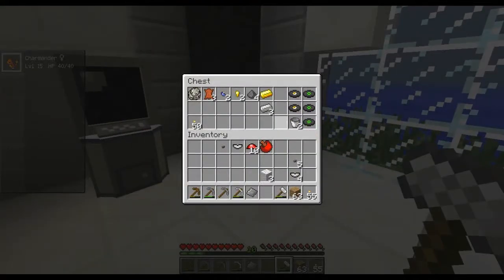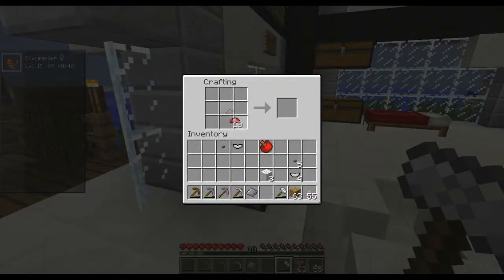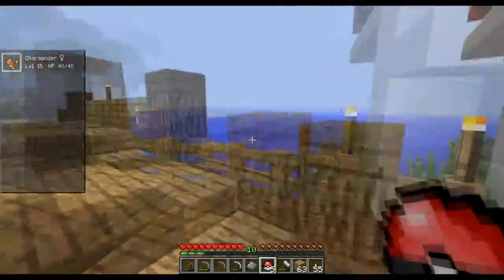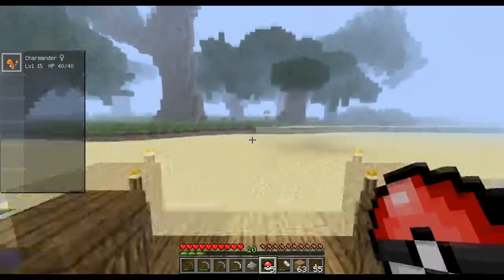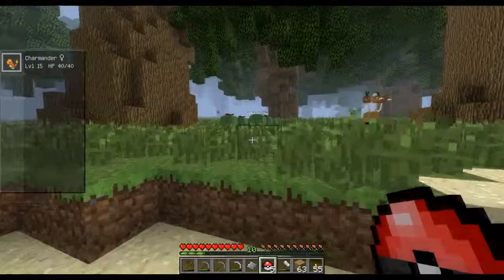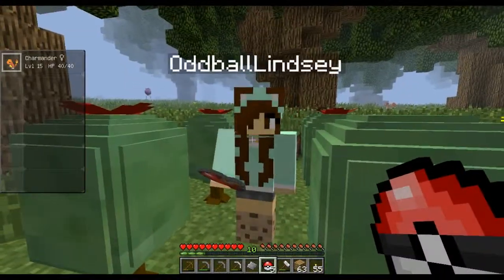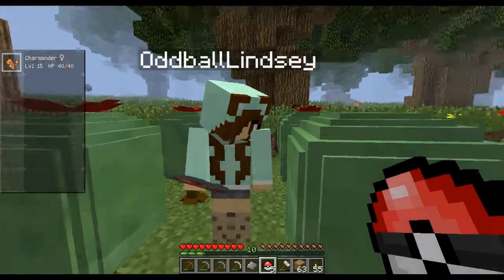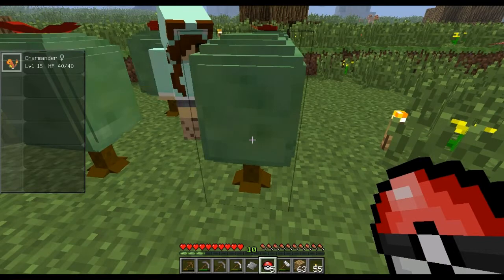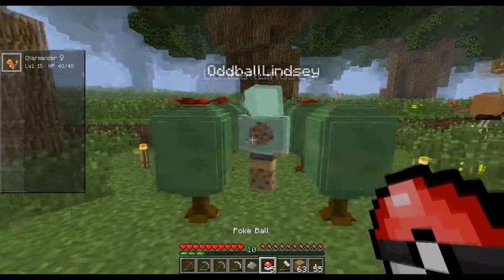Empty out everything I've got in here. Let's see how many I can make — looks like five. Don't right-click on one of these when you have an apricorn in your hand — does it plant it? It plants it behind the plant. You have to make sure when you do the right-click thing you have an empty hand.